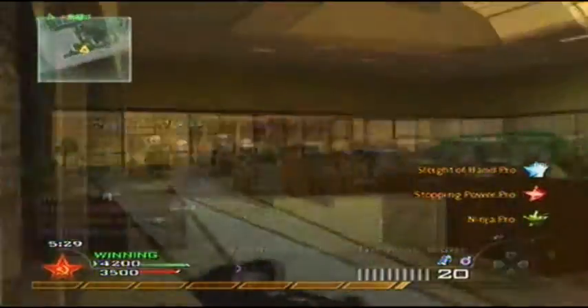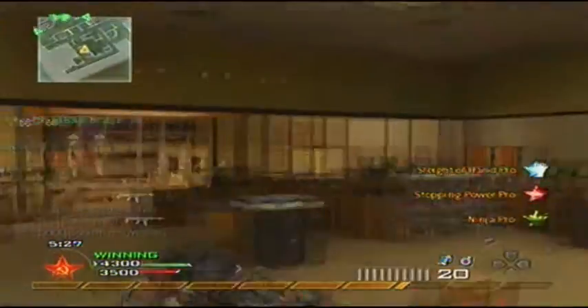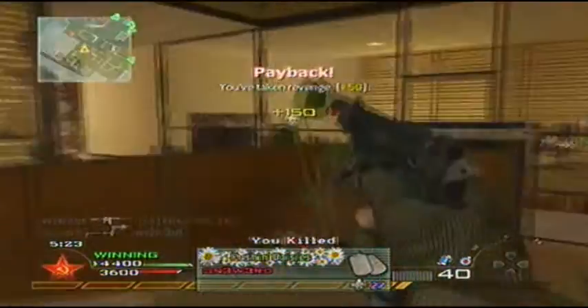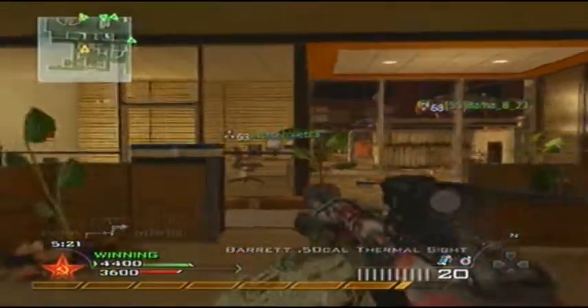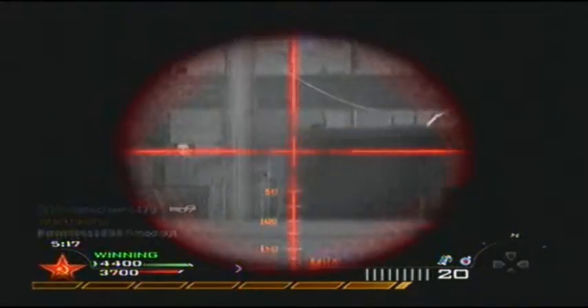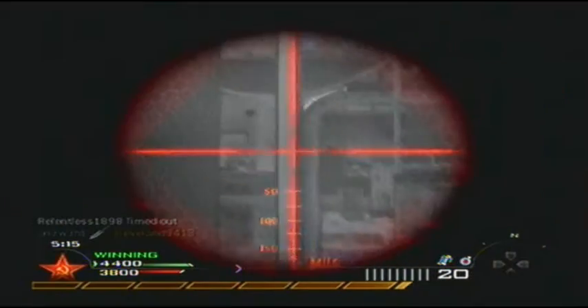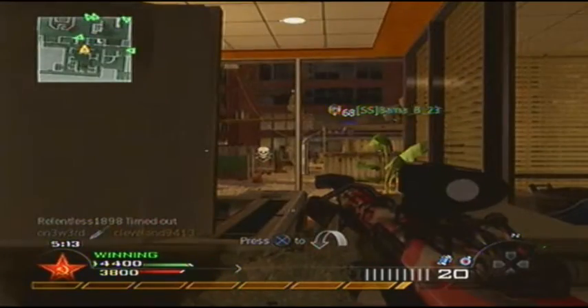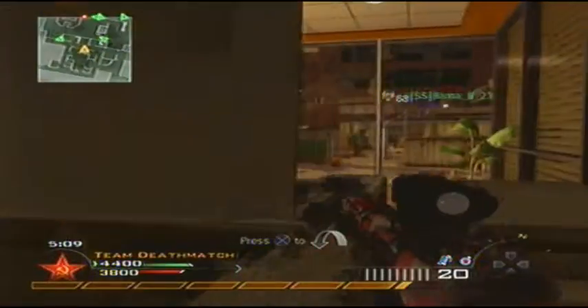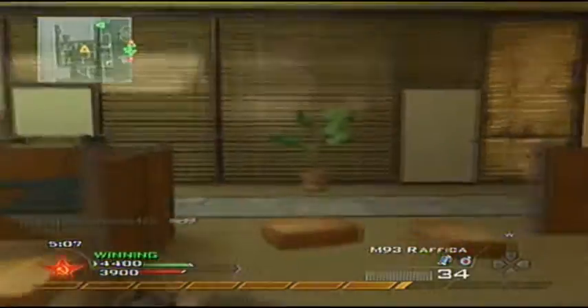My secondary is the Rafika. Most people will either be using the Rafika or the dual Glocks when sniping. The only advantage to the Rafika is that it switches out faster. The dual Glocks are the most powerful secondary in this game and that's what many people use in competitive, but with sniping you might get into a sticky situation and need to switch fast, so they might use the Rafika.